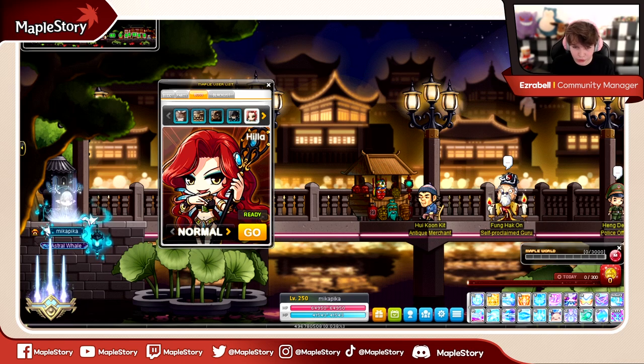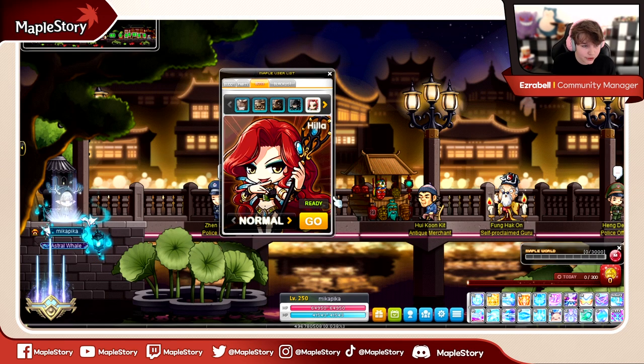Certain bosses have different cooldown timers that are really important to be aware of. If the boss shows ready, it's available to kill. Some bosses will have cooldown timers that could be daily or weekly, and that might change by difficulty — for example, hard or chaos versions could have a weekly timer rather than daily, whereas normal or easy could have a daily timer. There are lists online to explain those differences. Weekly bosses reset on Wednesdays, and daily bosses reset on the normal daily reset timer, along with your other daily quests.